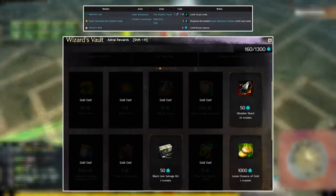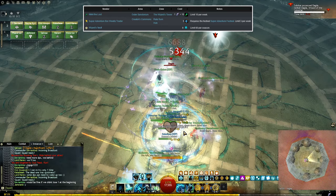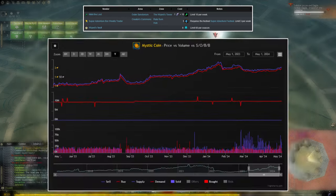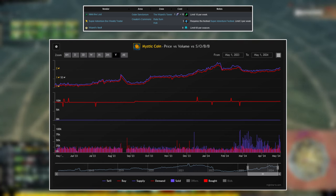Anybody can get 60 coins for 9 astral acclaim each per season — or in other words, every time we get a major patch, which is about 3 or 4 times a year. If you know you're going to need a bunch, or want to opportunistically stock up, it's worth monitoring them on the trading post for the first few days after every big update. More often than not, the price will drop in anticipation of a fresh injection.